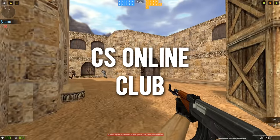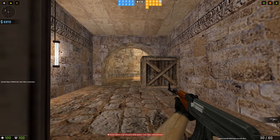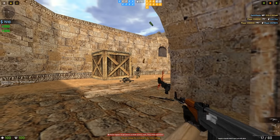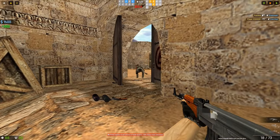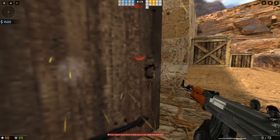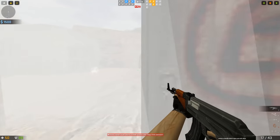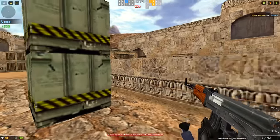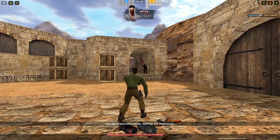One of the most impressive browser games I've ever played is CS Online Club, a complete browser port of the classic Counter-Strike 1.6 that requires no installation. While the UI does take some creative inspiration, gameplay-wise CS Online Club is almost identical to Counter-Strike 1.6, which blows my mind. This game is perfect if you want a quick CS session with your friends, as sending a link allows anybody to easily hop in. There's also fairly in-depth settings customisation, meaning basically any computer — even Chromebooks — should be able to play.